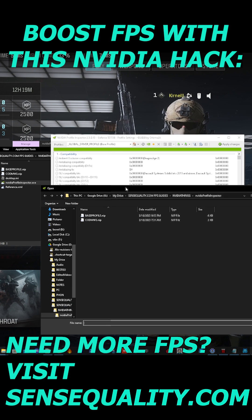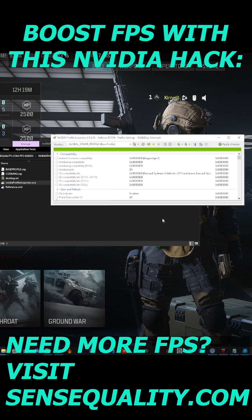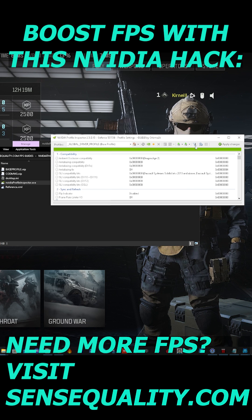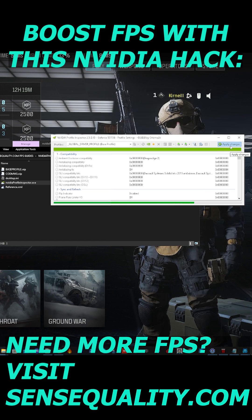All you're going to do is press Import Profile, then press Base Profile and open that. You're going to see my screen turn black because it's going to change all the profiles in my NVIDIA Control Panel. Then wait for that to load and press Apply.